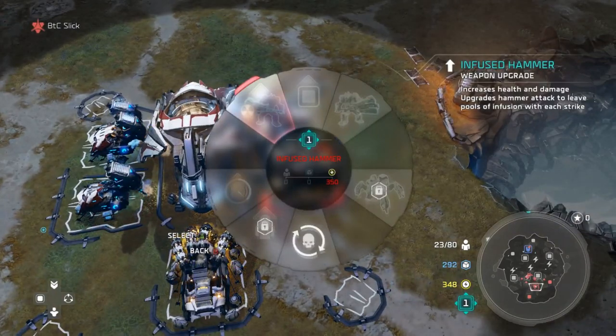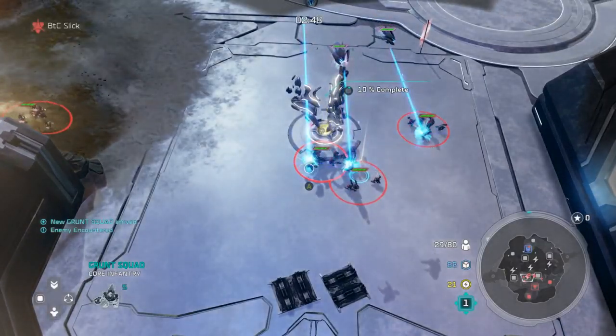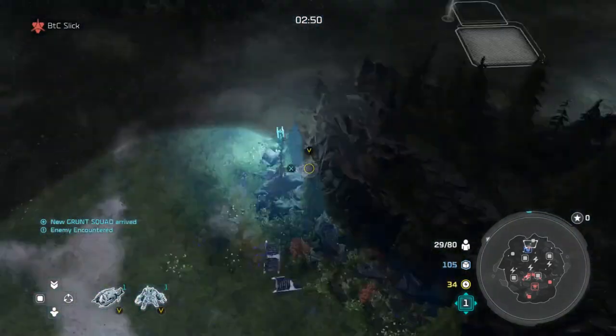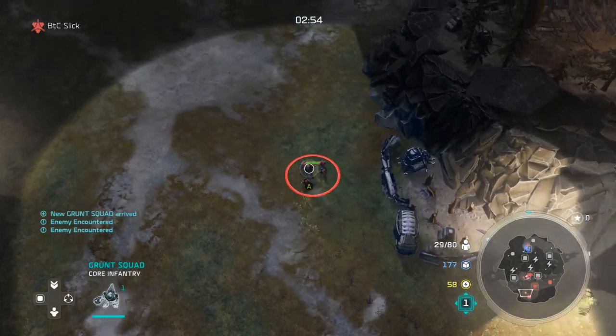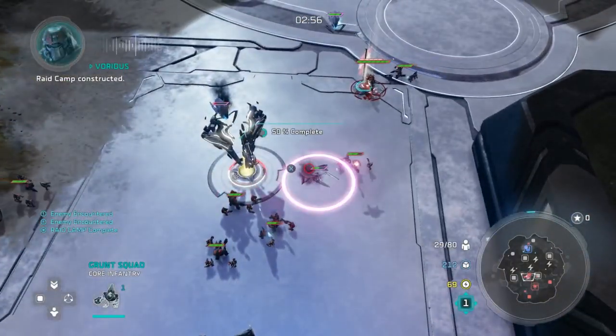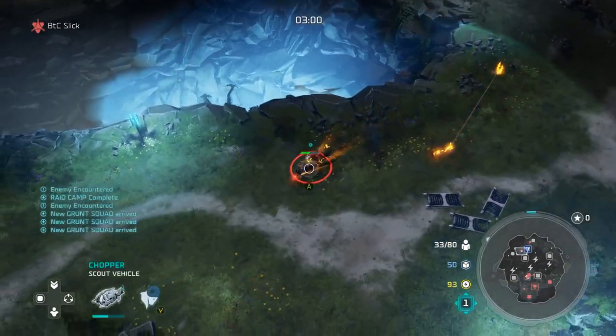As soon as you have enough money for Infused Hammer, you're going to buy that. Notice that the second my War Council came up I also built Vortus himself. Now I'm also going to split my units and go to each mini base slot. I did make a lot of income off of just attacking his base with those two units, so we're looking good.